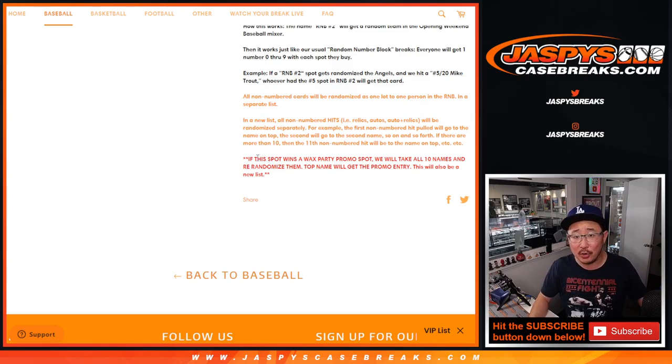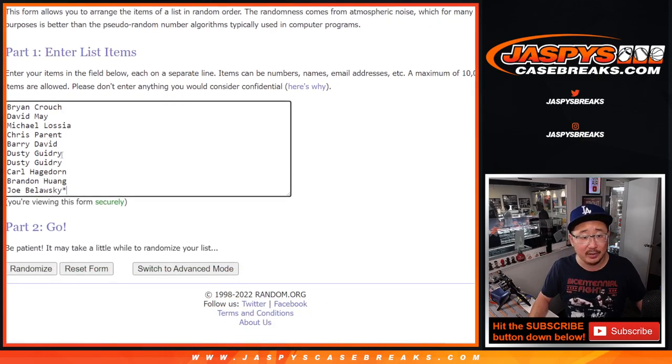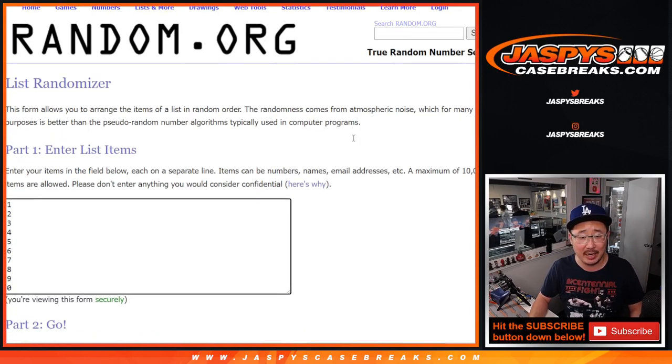And you might ask: what if the number block spot lands in a wax party spot? Then we'll just randomize those ten names again and the name on top gets it — look at the promo entries. So it'll be a little layered, but by getting into a number block spot you're sharing a spot basically with nine other people if you buy one spot. So if it lands in a wax party spot, we'll re-randomize this list. For now, we're just randomizing names and numbers.